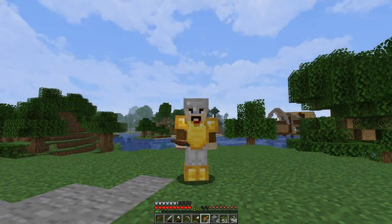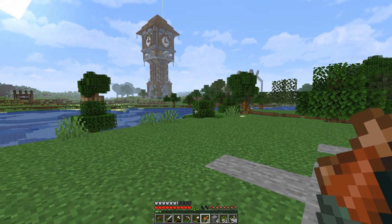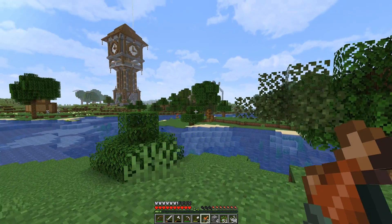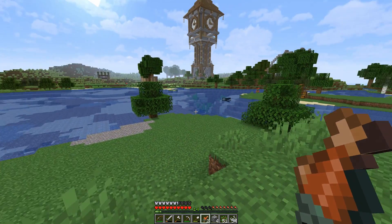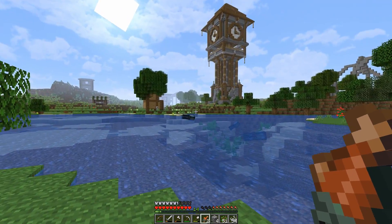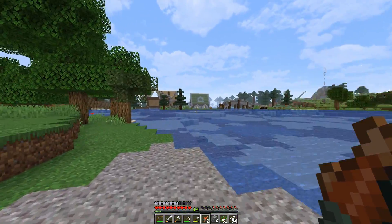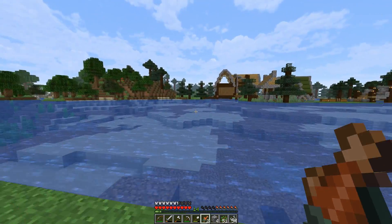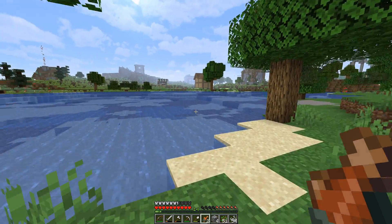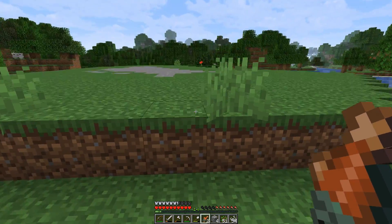Hey everybody, and welcome to episode one of Craft Box. We've been on here for just a few days getting some resources together. Long story short, we were gonna live in the jungle and decided against it. Right here is where everybody is building — look at that beautiful clock tower! Got some houses over here, and we're gonna go around and take a tour as soon as we get Professor Plum to hop on and play with us.